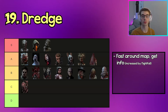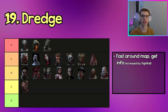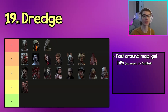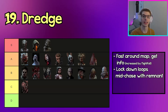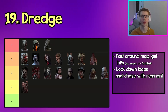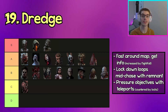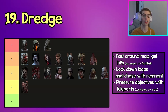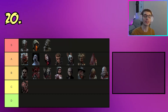Moving on to C tier, the first killer is The Dredge. Being able to teleport through multiple lockers, The Dredge has really fast map movement and can get good information from these teleports. This is increased even more with Nightfall, allowing even faster and more frequent teleporting. You can also lock down loops with the Remnant by mind-gaming and sandwiching the survivor between you and it, and you can teleport to lockers near gens to apply easy gen pressure — though survivors can counter this by locking lockers.